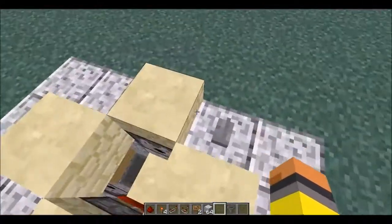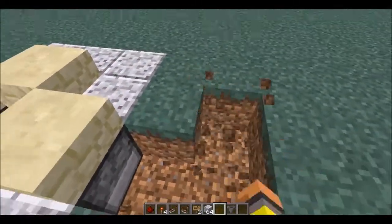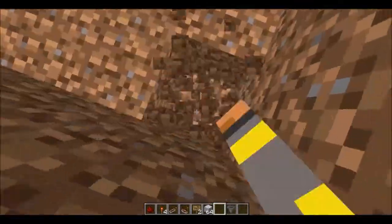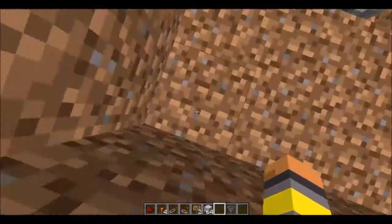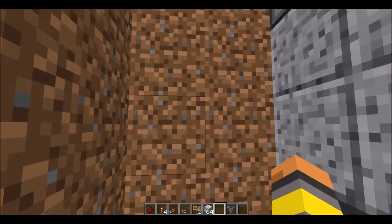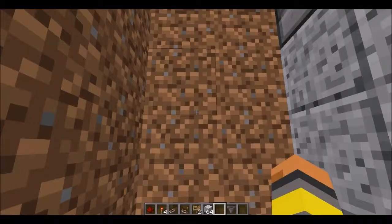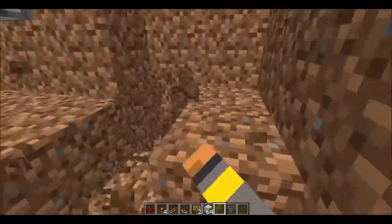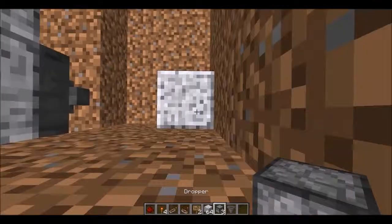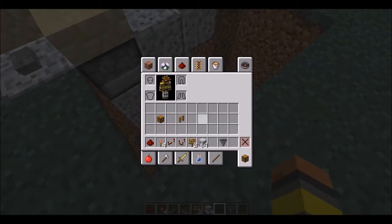Now you're going to make an entirely new section. Come on the side with the dispenser and break a two-wide by four-long hole, then go down four more times for a total of five deep. Then get your one block, place it down, take your droppers, stand on top of that block facing up, hold shift, and go straight up to place three droppers stacked upward.